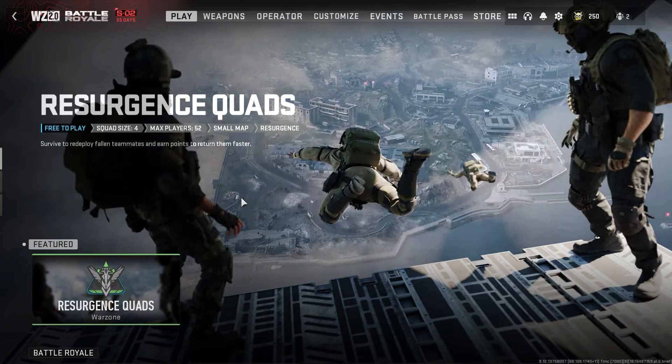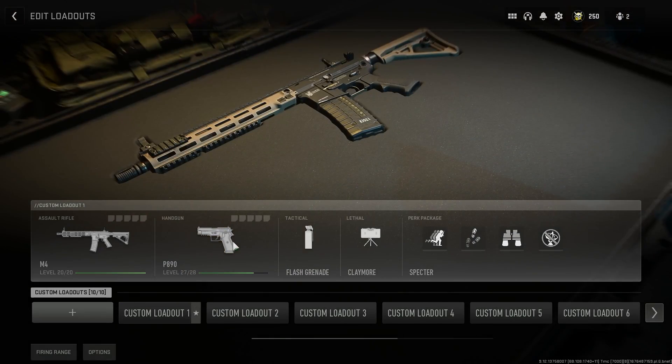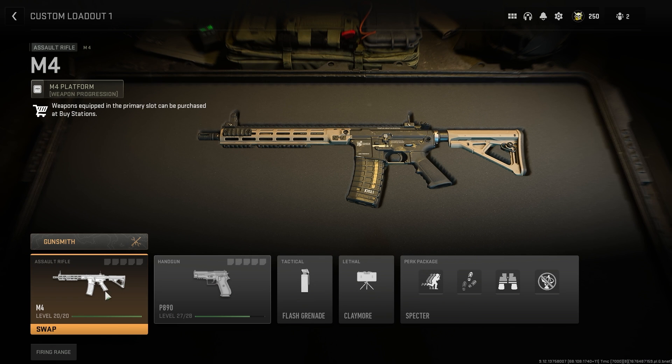Once you unlock the crossbow in Call of Duty Modern Warfare 2 Multiplayer, DMZ, and Warzone 2, how do you actually use it? Where is the weapon and how do you equip it to one of your classes? Go up to Weapons, then Loadouts, pick a loadout, and go to the primary weapon slot.